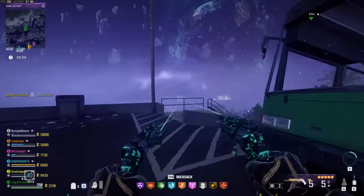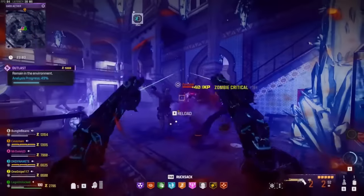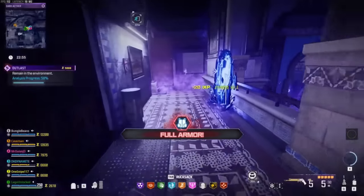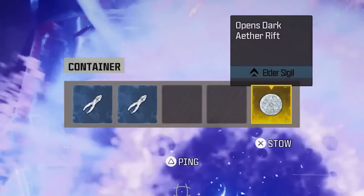When you use just the regular ether sigil, it is not going to give you any schematics. How you get the schematics is you go in with the elder sigil — that kind of yellow sigil — and put it inside the portal. If you go in and die and lose your sigil and don't get an elder sigil, you can get another ether sigil by completing tier three contracts in the tier three zone.